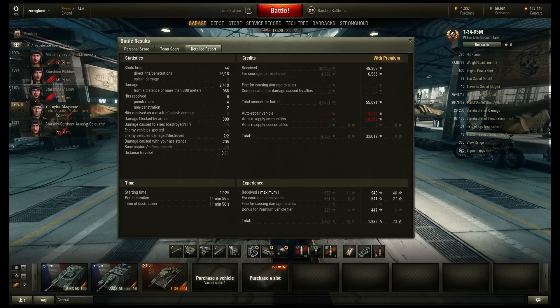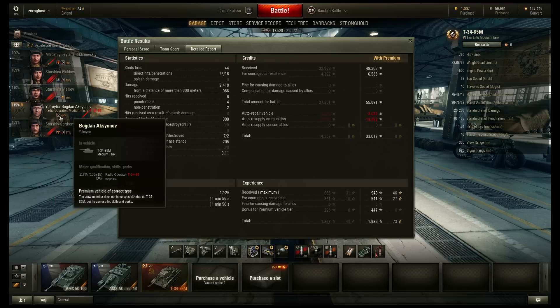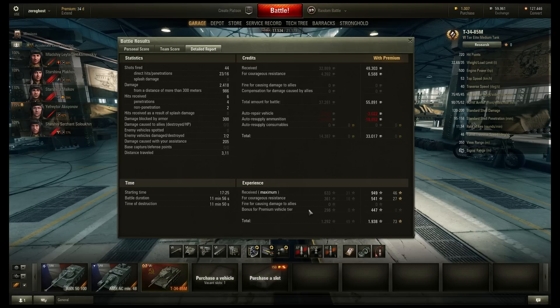This crew member wasn't even at 100% yet when I started. I've played 9 games in this thing and I'm up to 42% on my skill. So yeah, this makes it a good crew trainer, even though the tank itself is pretty bad. Even when you don't do too much, you pretty easily get 600 experience on a loss, at least — and that's without premium.